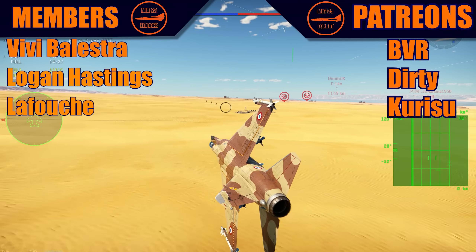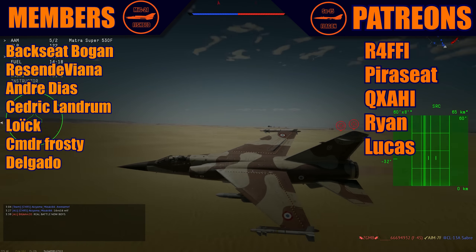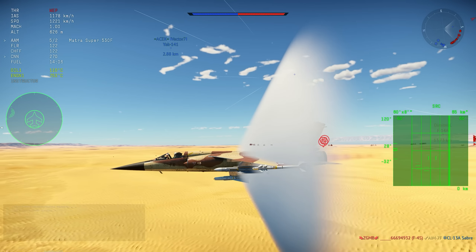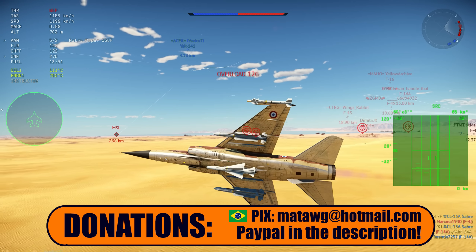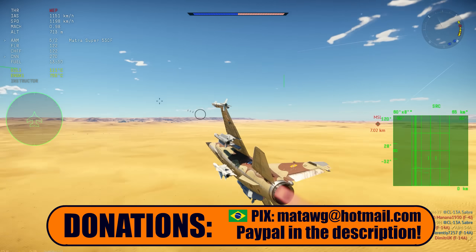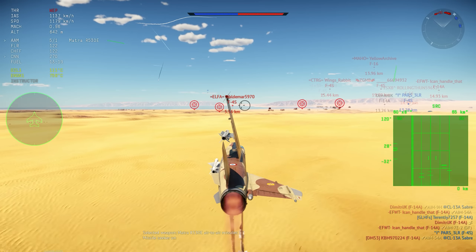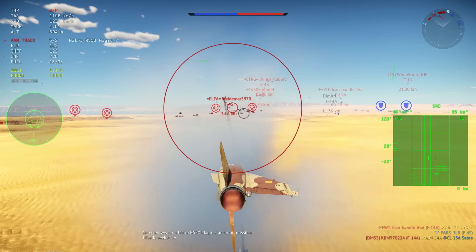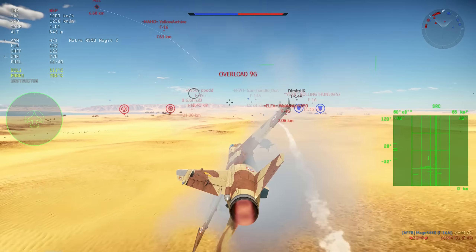Let's get going. So yeah, we are flying out the Mirage F1. It got buffed — really buffed. You can feel the difference, but only in the performance on the side of the rudder or the elevator. There were some changes to that as well, but overall the main thing is that it is faster now. It has more max speed — I don't think it's actually accelerating more, but it just has more max speed.